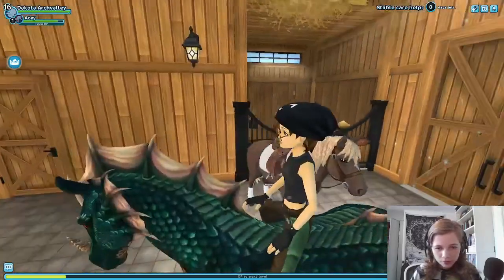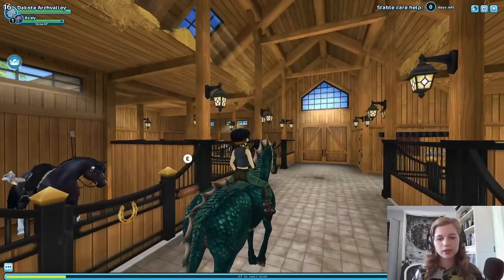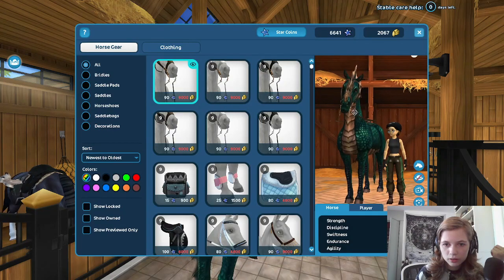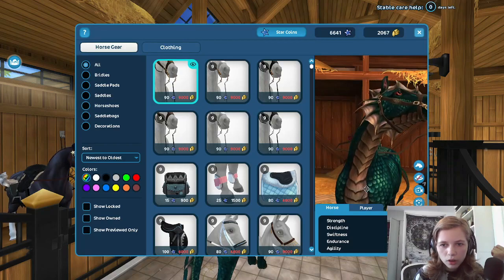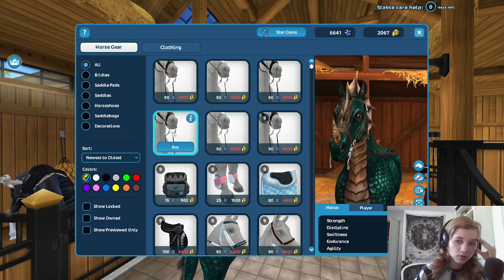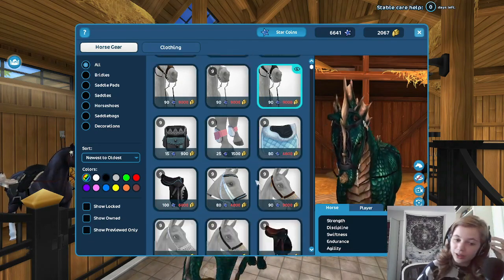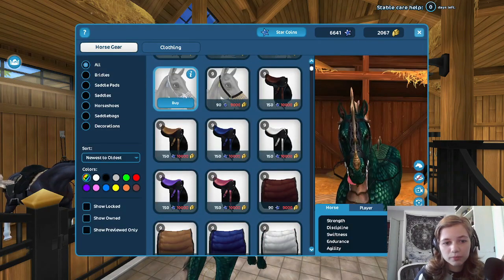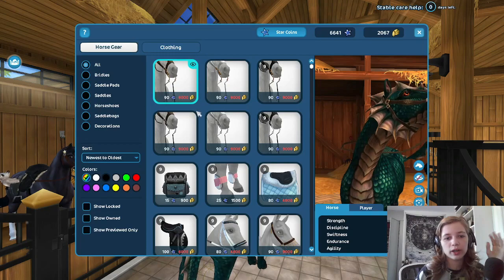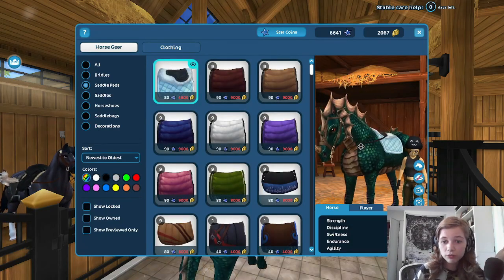My poor horse is like, please Ruffy, can we stop? Don't leave me here. Okay, can I use the new stuff on him? Oh wait, is this what it's made for? These motherfuckers knew what they were doing. I have to spend 90 star coins on a bridle? That's adorable. Actually I can't use it on him. No one told me I was getting myself roped into this, but they're so cute — I just want these for real life.